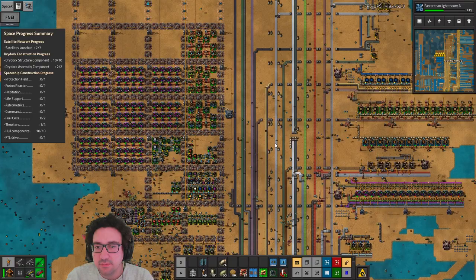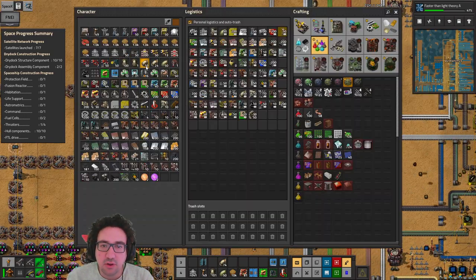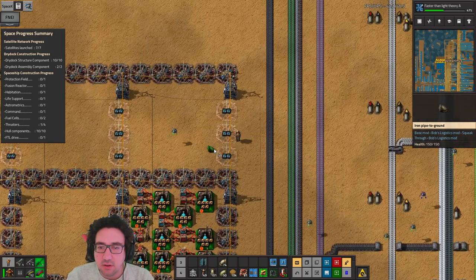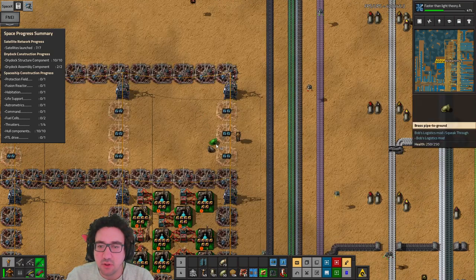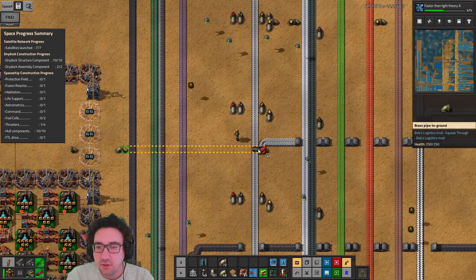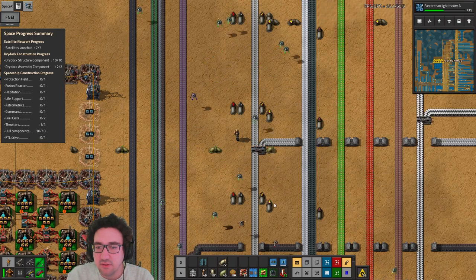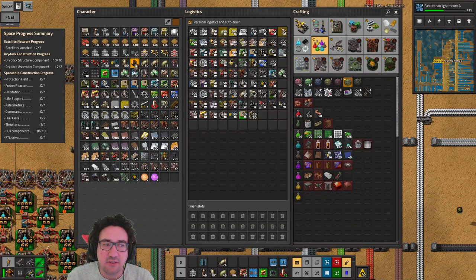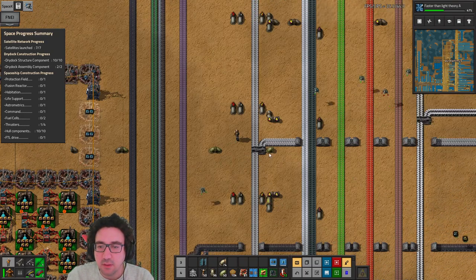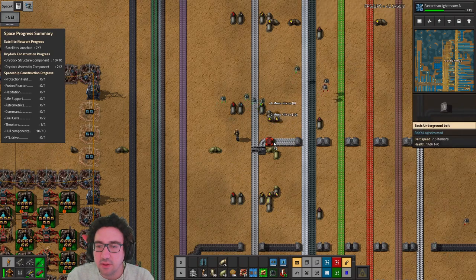Let's start with getting the sulfur dioxide in because we already have it. Let's do a similar setup to these — I think that's fine. Then we can squeeze in some other stuff if we end up not needing it. Let's do just an iron pipe here and then connect it up with brass — like this, this, this — and then just go underground with these guys for a little bit. There we go.